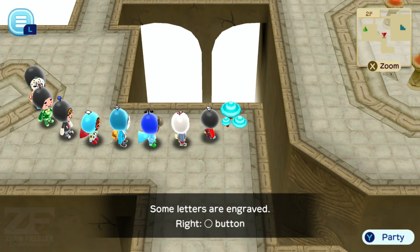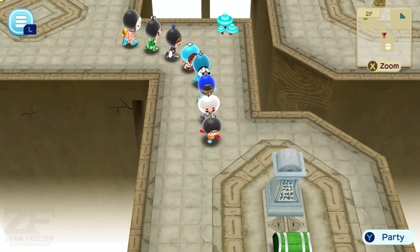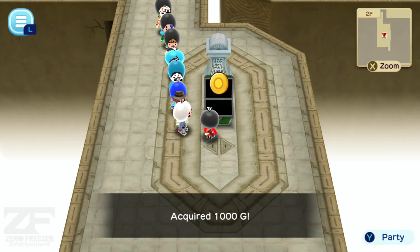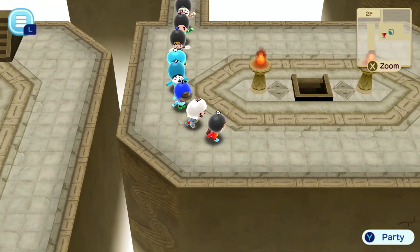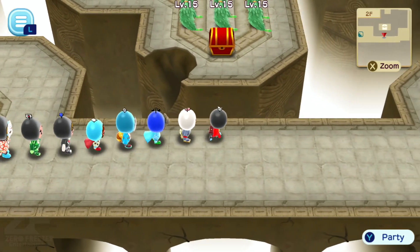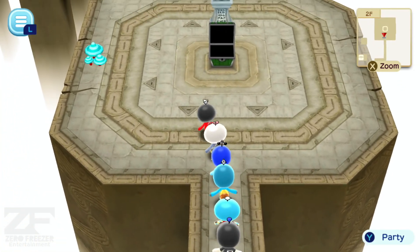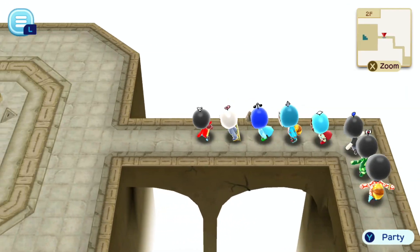Let's see what this is. Some letters are engraved. Right Circle Button. I wonder if this game is going to be multi-platform. Don't dupe me like that, game. I thought it was going to be the worst case scenario. But we got some stairs though. Is that the entire map? There's some stuff that's hidden. This is where we came from. There are six, maybe seven leaf hogs guarding that red chest. You've got to be kidding me. I wonder how we go over there - probably through a secret passage of some sort. Let's go up the stairs.